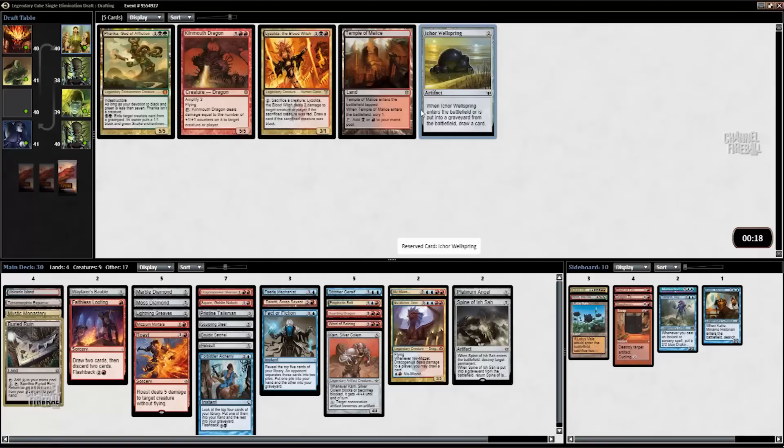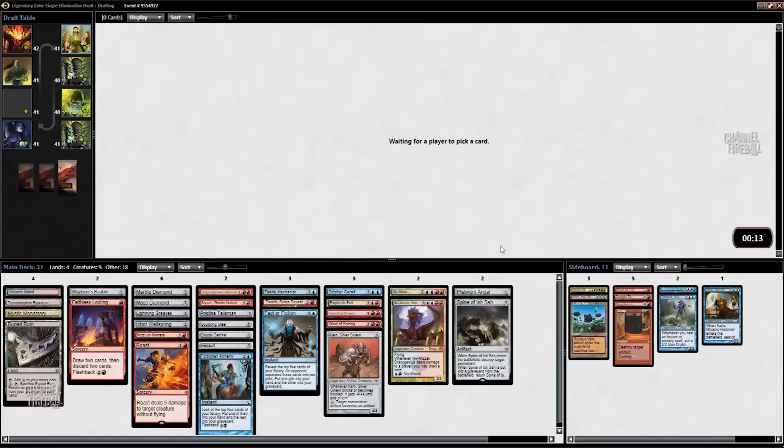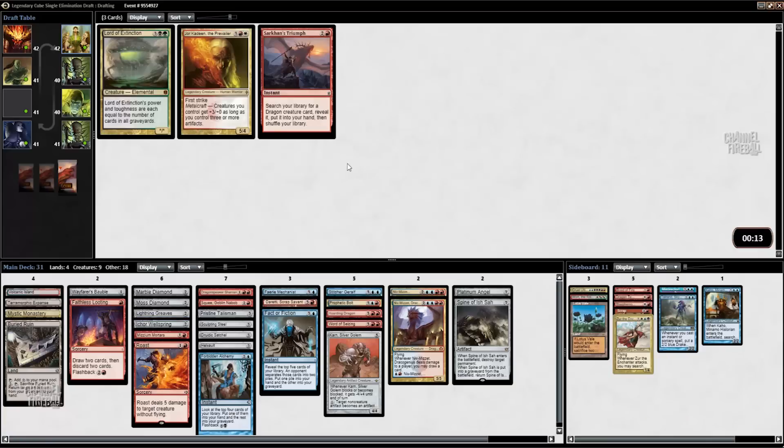Icor Wellspring is fine. Don't really think we want Kilnmouth Dragon. Which of these cards is scariest? I guess Zur is the scariest — feels like the most likely that somebody does some broken thing that I'm not aware of or prepared for.